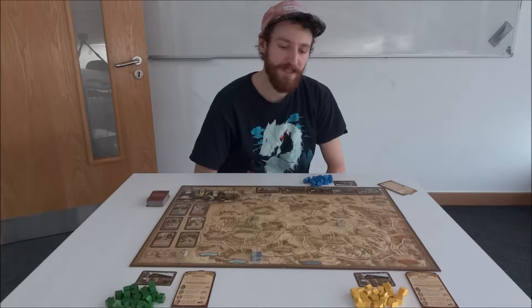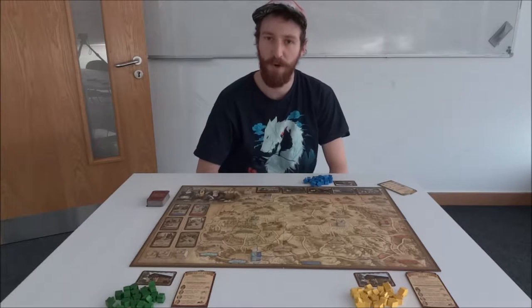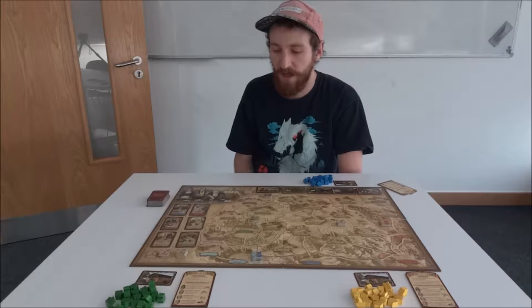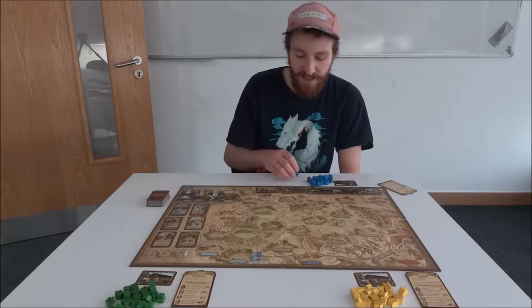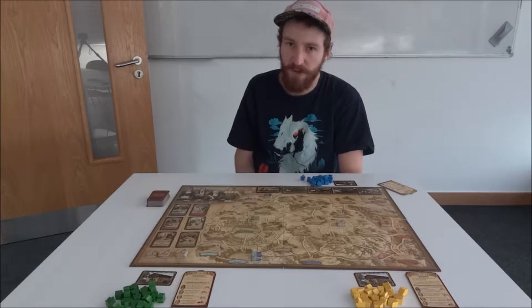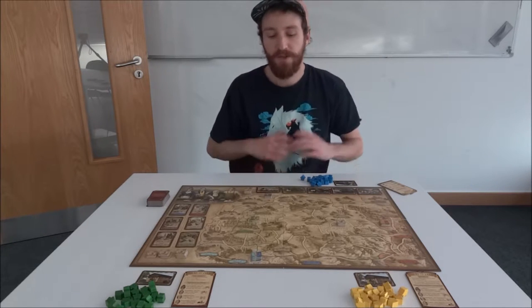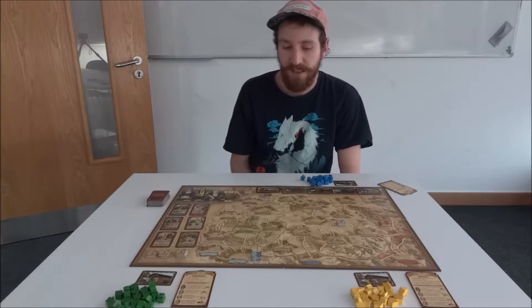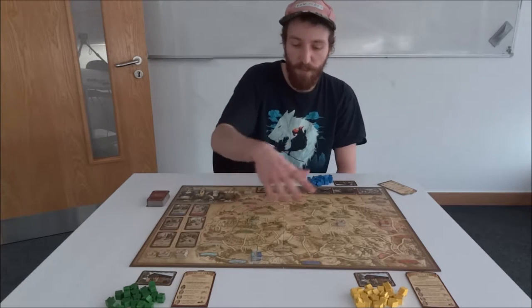Welcome to How to Play with me, Peter. Today we are playing Thurn and Taxes. In Thurn and Taxes you are a postmaster trying to improve your postal system across Germany by creating postal branches in different cities and improving your postal carriage to deliver post in a more efficient manner. You do this by developing routes in different cities across Germany based on the roads shown on the board.